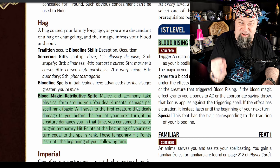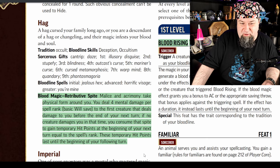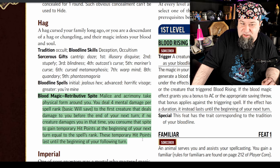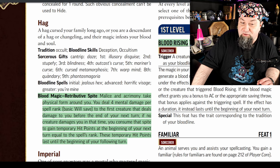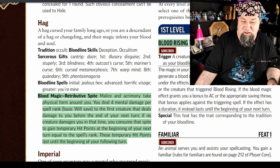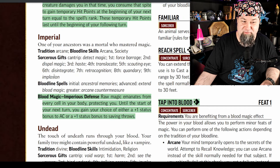Hag bloodline — I love hags. Blood magic retributive spite: malice and acrimony take physical form around you. Previously it dealt two mental damage per spell rank with a basic will save to the first creature that damages you. Now it's four mental damage per spell rank — and if no creature damages you in that time, you consume that spite to gain temporary hit points at the beginning of your next turn equal to the spell's rank. Such an upgrade. These temporary hit points last until the beginning of your following turn.